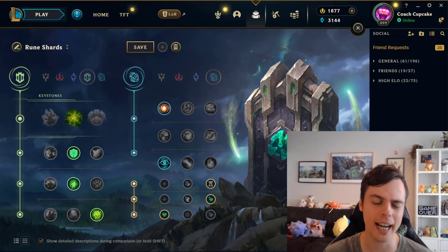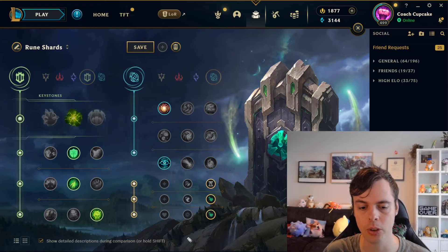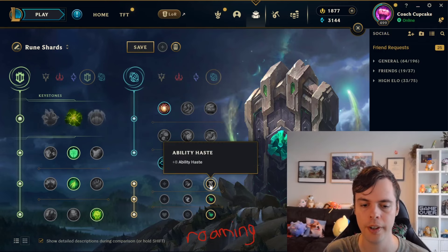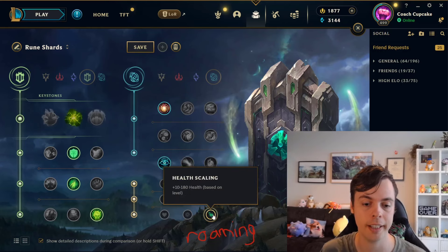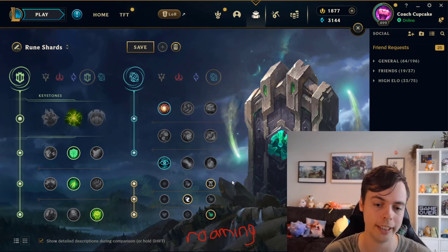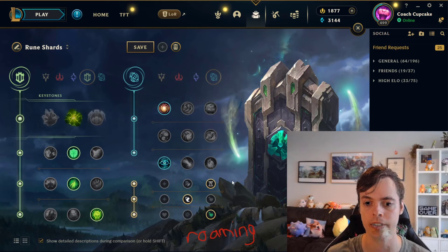There are going to be three main archetypes of rune shards we can go for. The first archetype is roaming. If we are going to be roaming, the rune shard setup can be ability haste, then move speed to help us roam around, and probably scaling health. The reason we want this setup is that if we're roaming, we're not dependent on stats for the lane — we can afford to go greedier rune shards because we're relying on roaming away and having a number advantage in fights elsewhere.